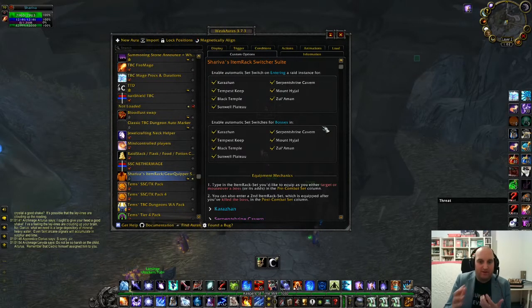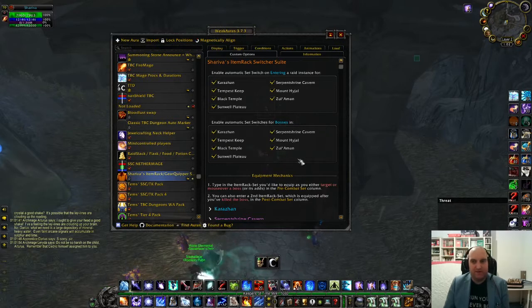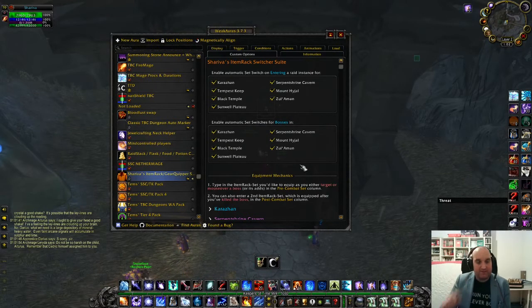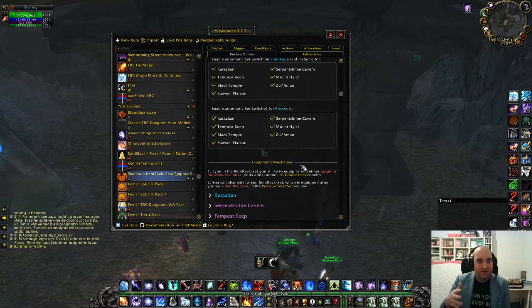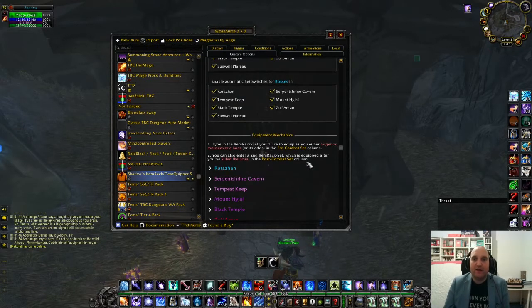If you configure this WeakAura correctly, all of that is done automatically whenever you hit these triggers, which is pretty nifty and very useful — especially in raids where you have undead or demon bosses where you want to use different gear sets, boss equip, trash equip, AE cap or not as a caster, and so on.